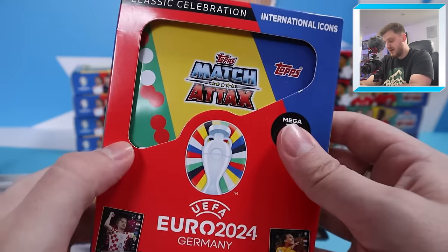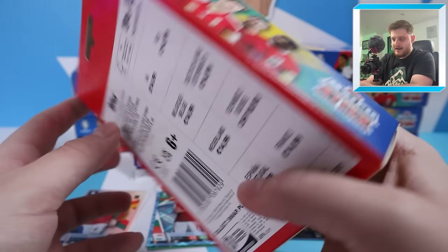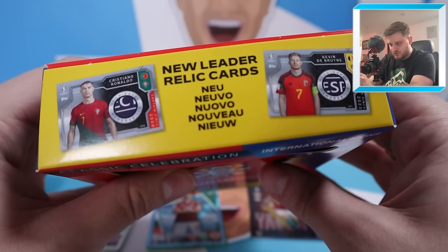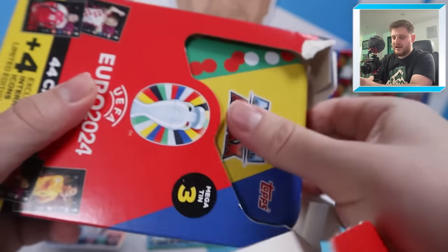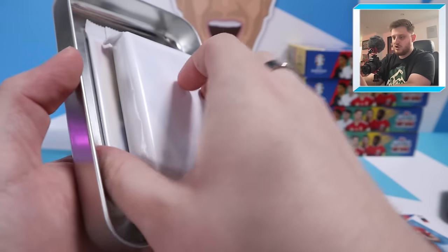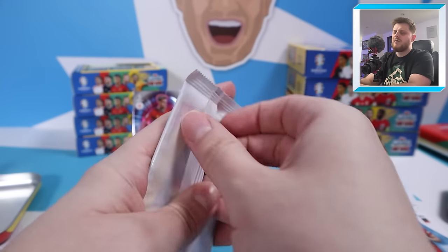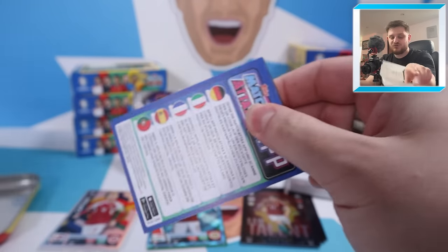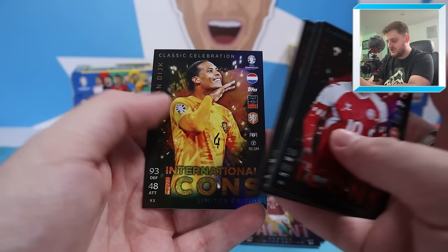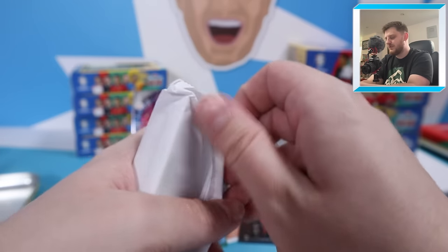Now let's go to the Classic Celebration Mega Tins — this is Mega Tin No. 3. If you want a closer in-depth look, check out my video on the top right of your screen where I open all three Mega Tins. We want to hit one of these relic cards — a Cristiano Ronaldo one would be insane. These retail for £14.99. It doesn't look like we've got a relic in this one, which is a little disappointing. In this one we've got the International Icons limited editions — Ericsson, Mitrovic, Modric, and Van Dijk. Really great pictures on those three in particular.